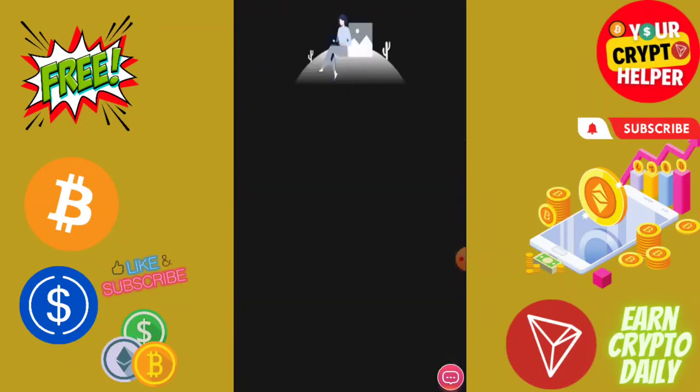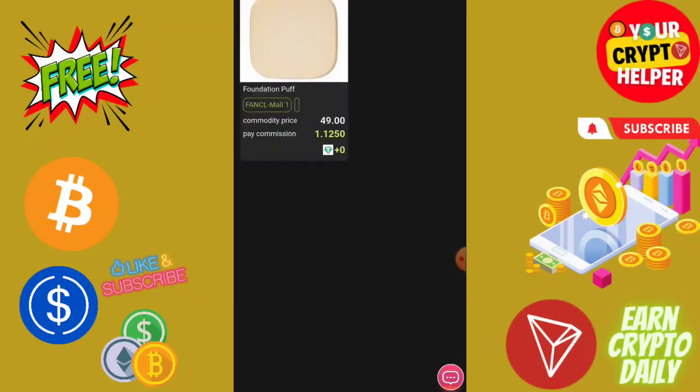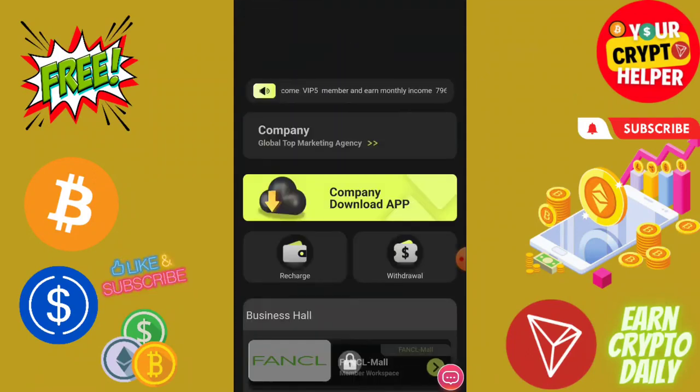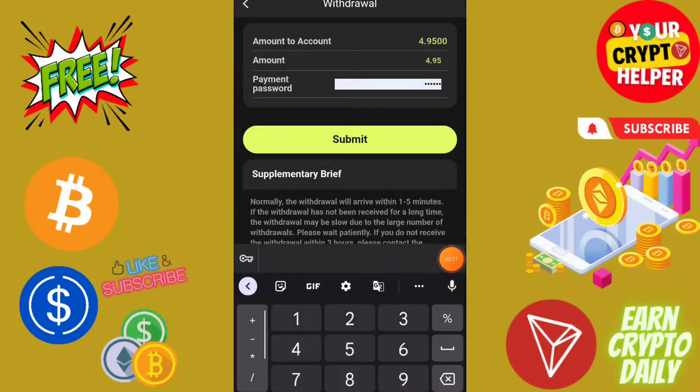I am going to do tasks on this platform in front of you. If you deposit only 9 USDT you will get 2.5 USDT every day. I have already withdrawn something, and now I am going to withdraw 4.95 — my team commission plus my task reward.